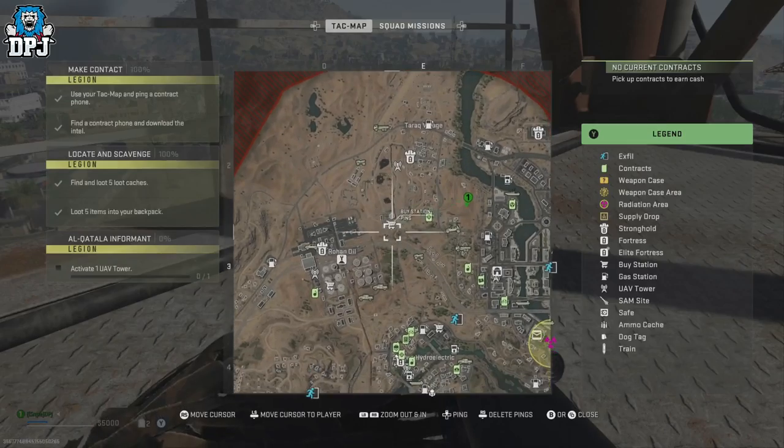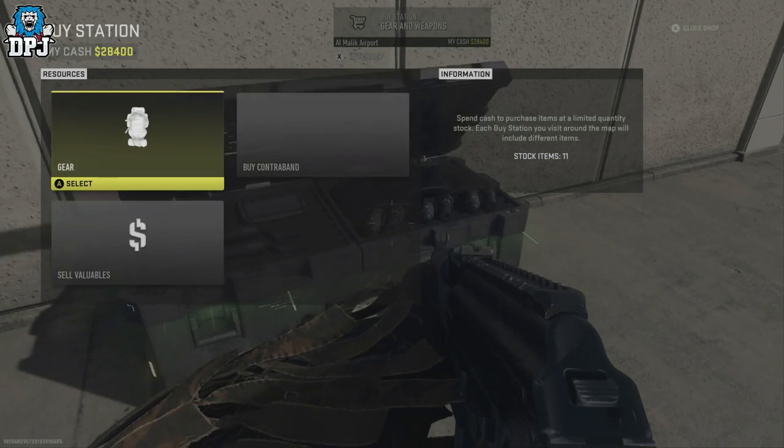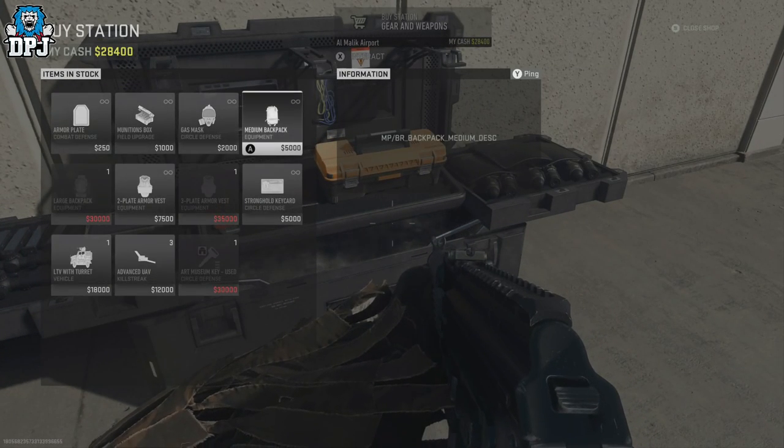Head to the nearest buy station and buy that medium backpack. It's needed for this glitch as you need to be able to stow a weapon — you can't do that without a medium backpack.